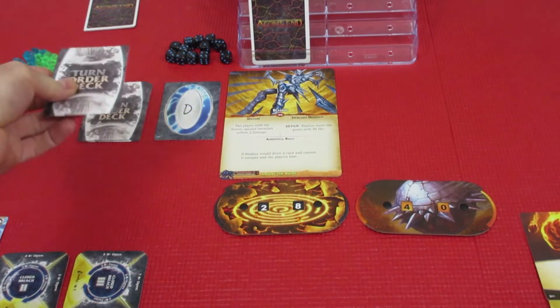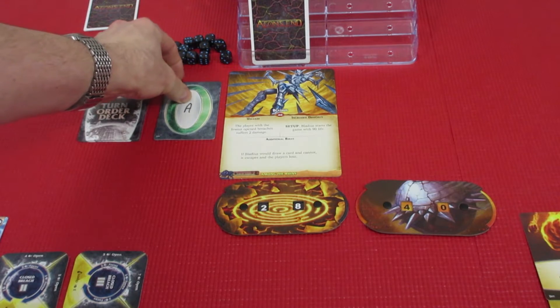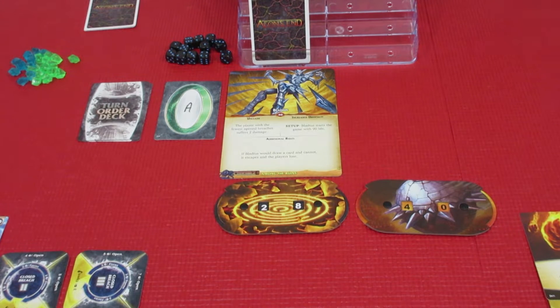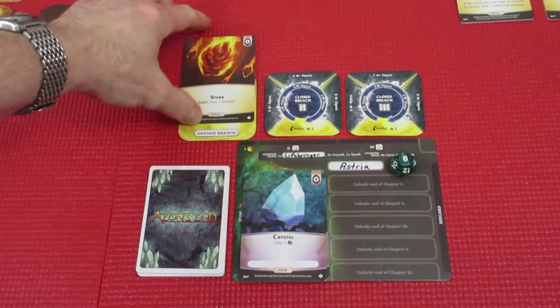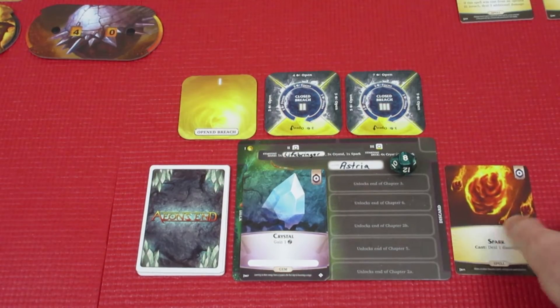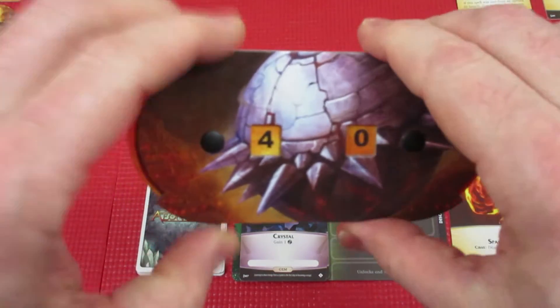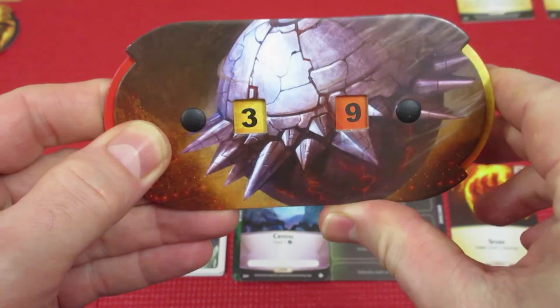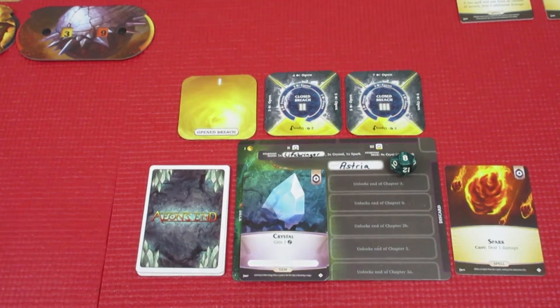Back to turn order, and this time Astrea. We are getting to go first, which could be bad. Over we go to Astrea — she's only at eight health out of ten. Astrea's turn. She has a prepped Spark spell. She will fire it off into the Bladius, going from 40 health down to 39. Every little bit helps.